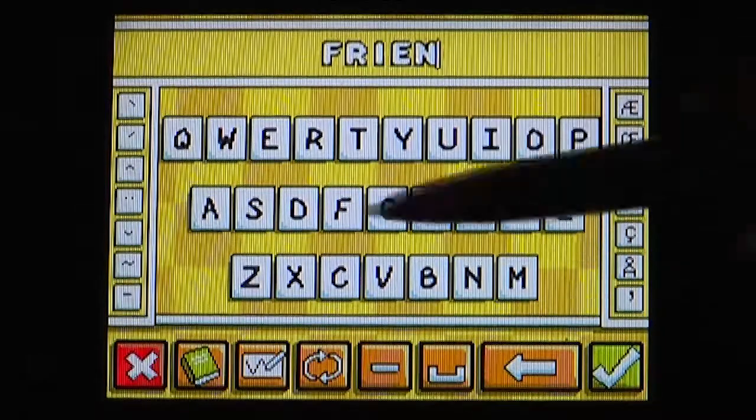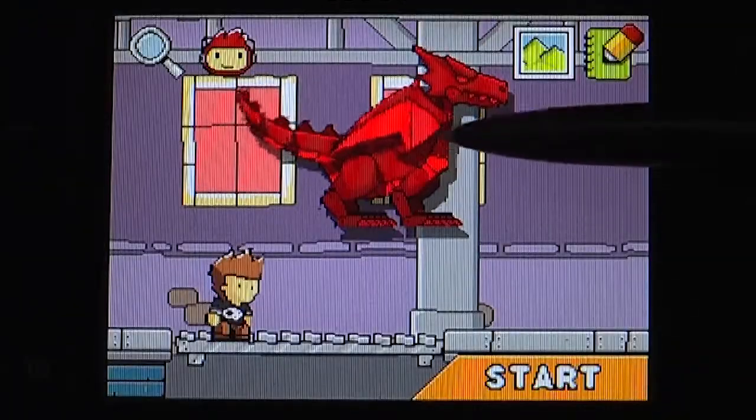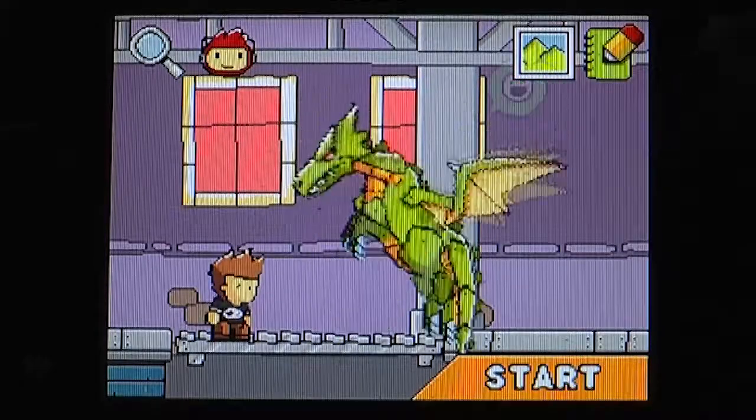The biggest new feature in this Scribblenauts is adjectives, which are words that describe other words. For instance, in the phrase 'friendly dragon,' the word dragon would be a noun, while friendly would be an adjective. While it's still the same game on the surface, it's way more complex under the hood. Multiply tens of thousands of nouns by some adjectives and you've got oodles of possibilities.